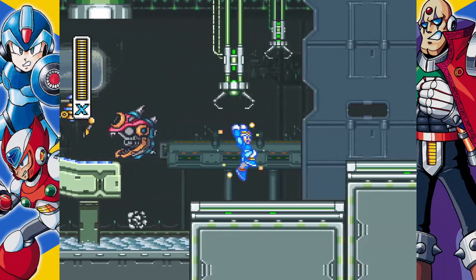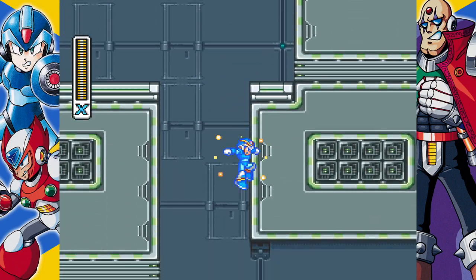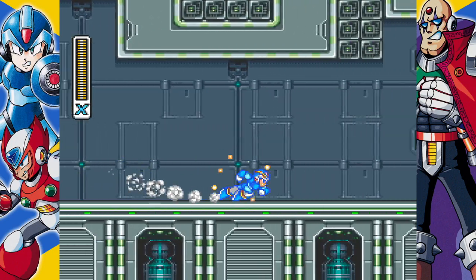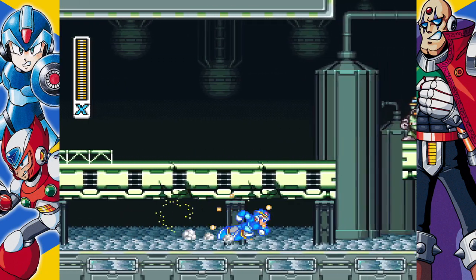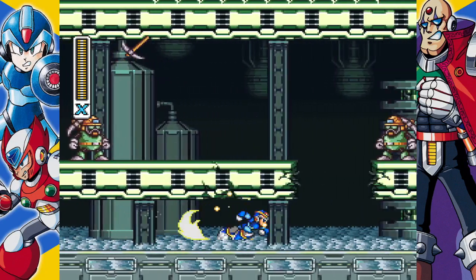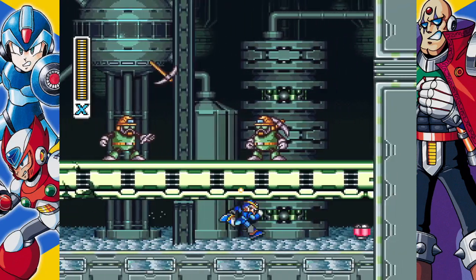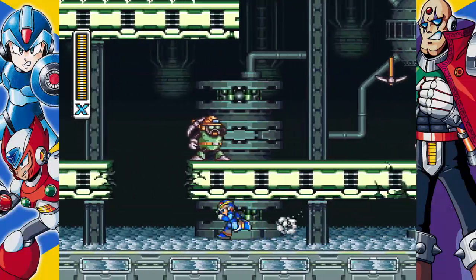If for some reason you come here before Chill Penguin, this is all on fire and the stage is basically super difficult. So that's where the arm part is, up through there. In fact, all of the goodies in this level are right in this big room.